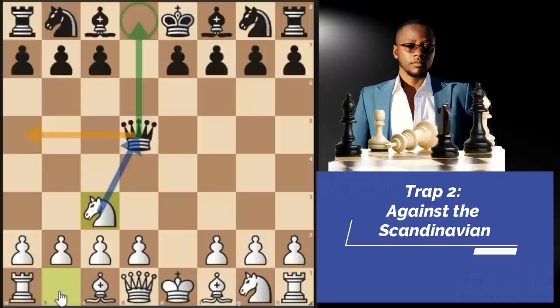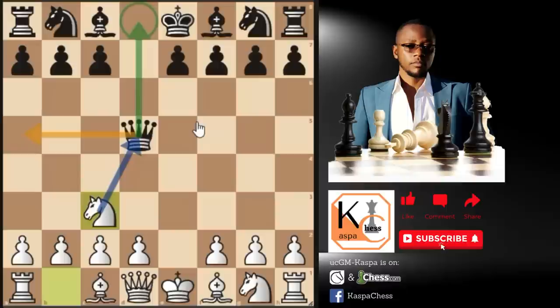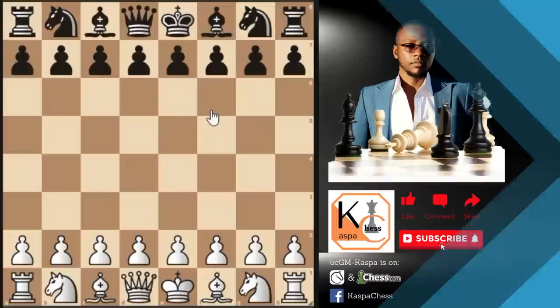After queen takes D5 and knight C3 attacking the queen, instead of queen D8, black may also play queen F5. I'm not going to cover this line because I covered it already in the video linked in the card above — go watch that after finishing this video.